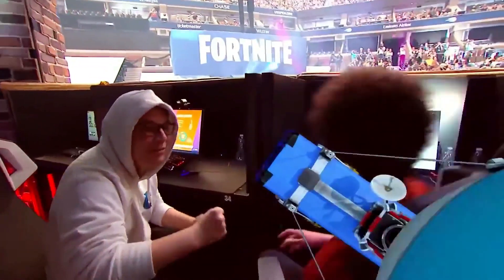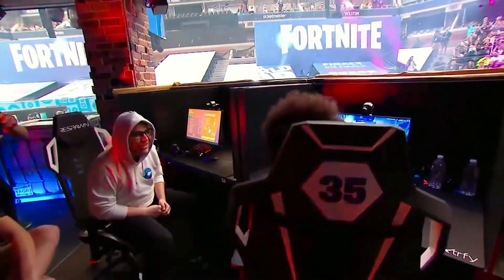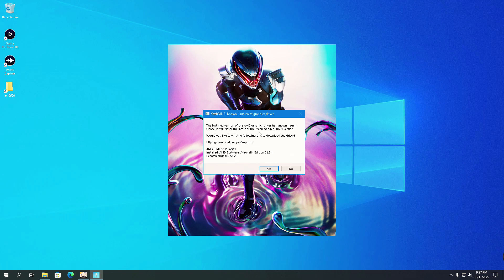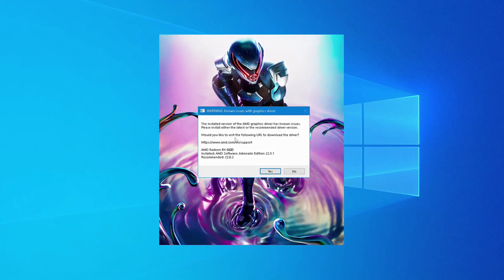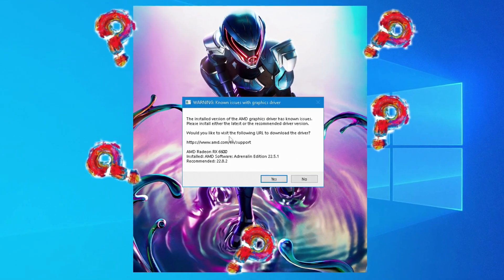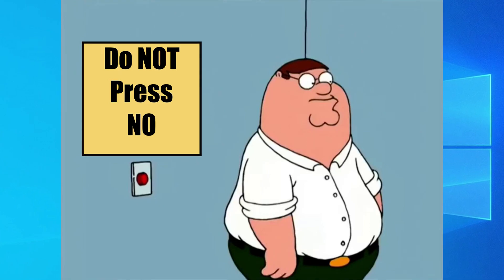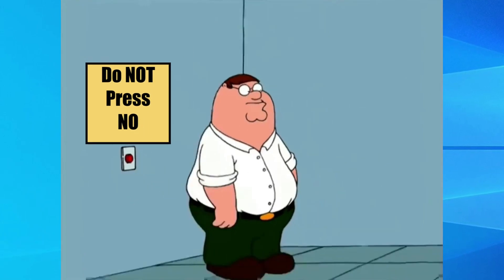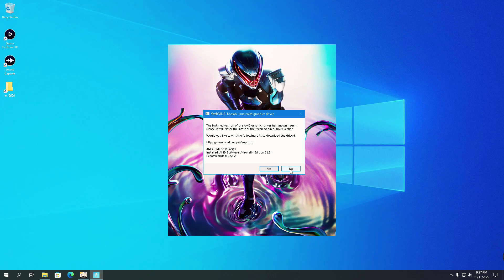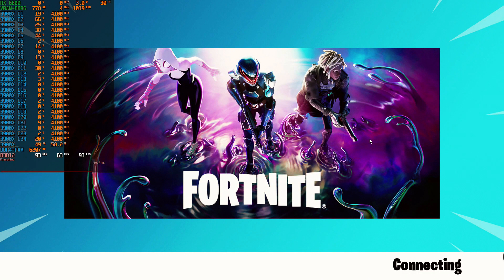Let's begin with a game that, even though it has seen better days, is still one of the most popular games in the world. Trying to play Fortnite with an RX 6600 was an absolute disaster. Right from the start, the game popped out a message warning about driver issues and suggesting updating the AMD drivers — a bit baffling, since I was already running AMD's latest recommended drivers. Warning messages are for the weak, said a rebellious thought. So I pressed no to see what would happen, totally disregarding Epic Games' advice and running the game with the drivers I had already used to test all the other games.